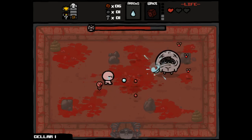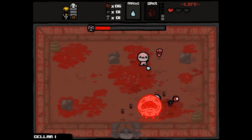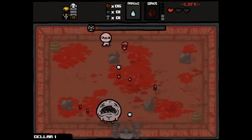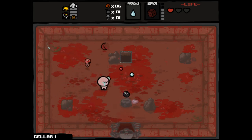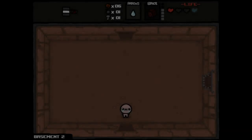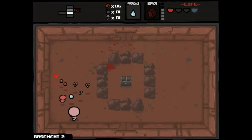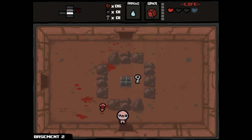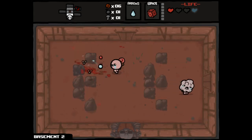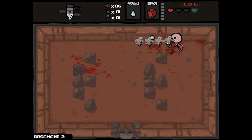Normally I would probably use a bomb on Duke of Flies on the first floor — it makes it very easy, keeps the risk away from you. But Harlequin Baby is in some ways like an HP upgrade, or not an HP upgrade, but like using a bomb because of that extra damage output. I decided not to use the bomb so that we might have the possibility to use it on this floor to find a secret room and get enough money to get something from the shop. Which is why I'm not going to open this tinted rock yet either.